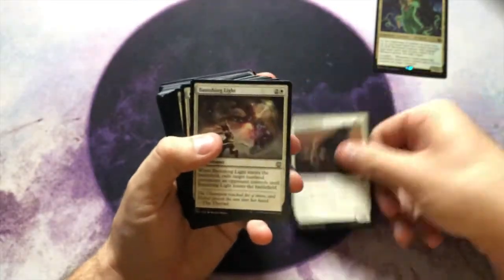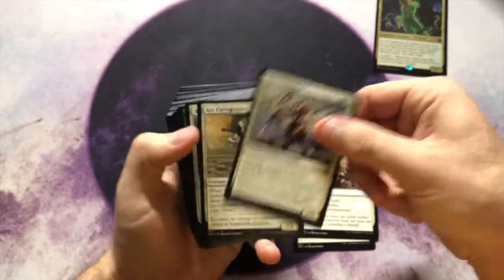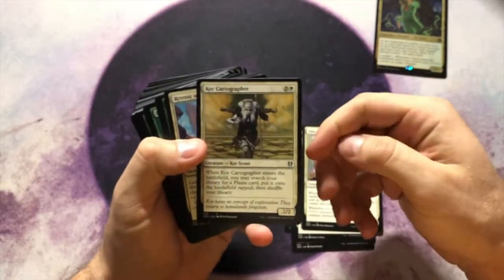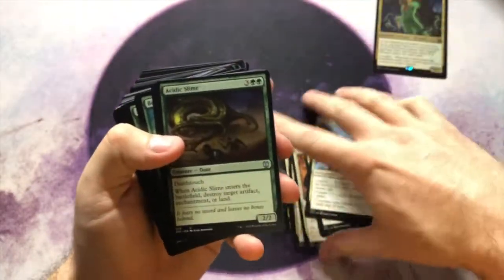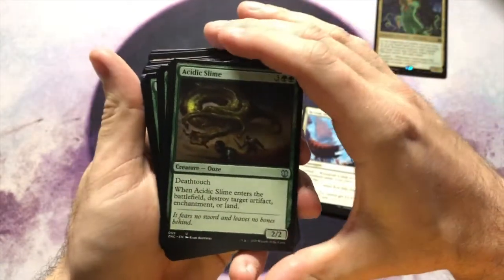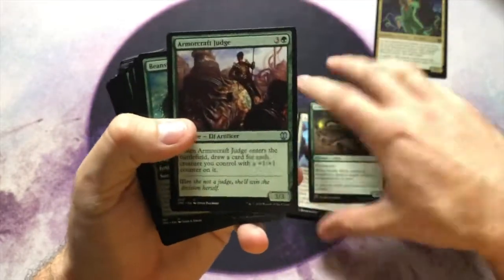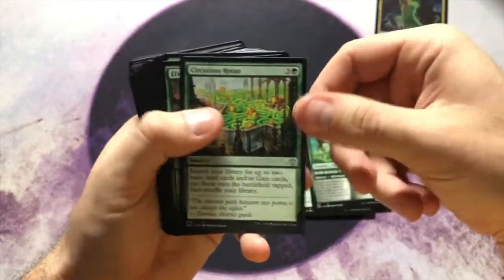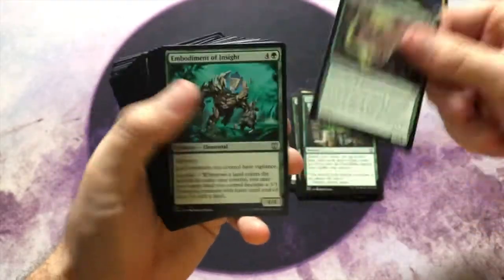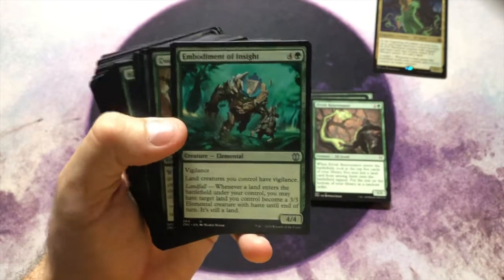Cards like Abzan Falconer, Banishing Light, and Condemn are in here — some of these are really good cards. Core Cartographer I think is an original Zendikar card. Retreat to Emeria. Acidic Slime is always nice to have in green decks — it's nice to have artifact, enchantment, and land removal. Beanstalk Giant is a nice little ramp piece since you want to get those lands down. Circuitous Route is really nice. Elvish Rejuvenator. Embodiment of Insight — I'm not sure when the last time this was reprinted.